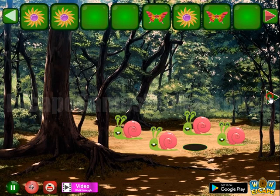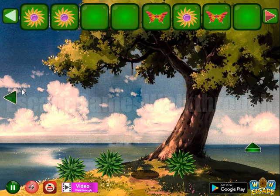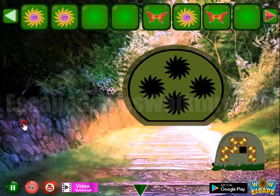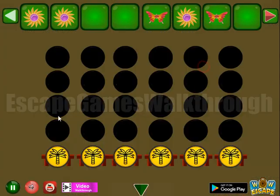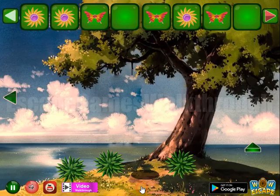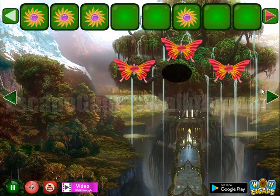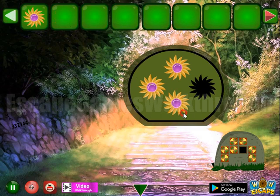Now we need to find the hint for this puzzle. Looking around — it's not in this room, so it should be here: three, three, two, one, four and four. Then we have three butterflies to get one more sunflower and open the passage to the third part.